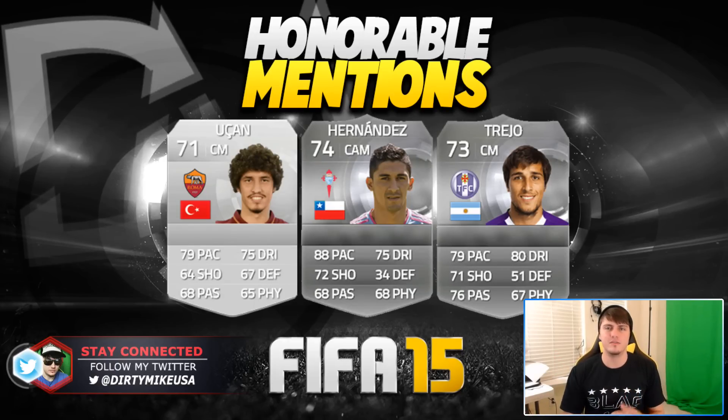Into the first batch of honorable mentions, we've got Uchan — check out that mustache he's rocking. He's kind of a rare breed, especially for silvers: 5-star weak foot, 4-star skill moves, and he's pretty much above average across the board.